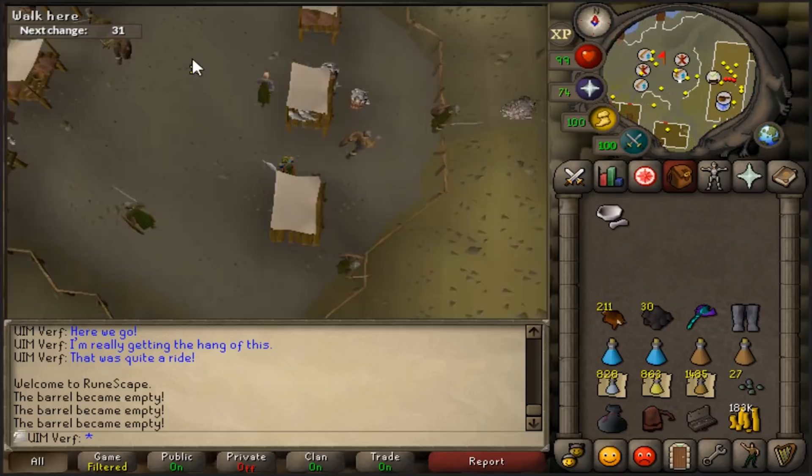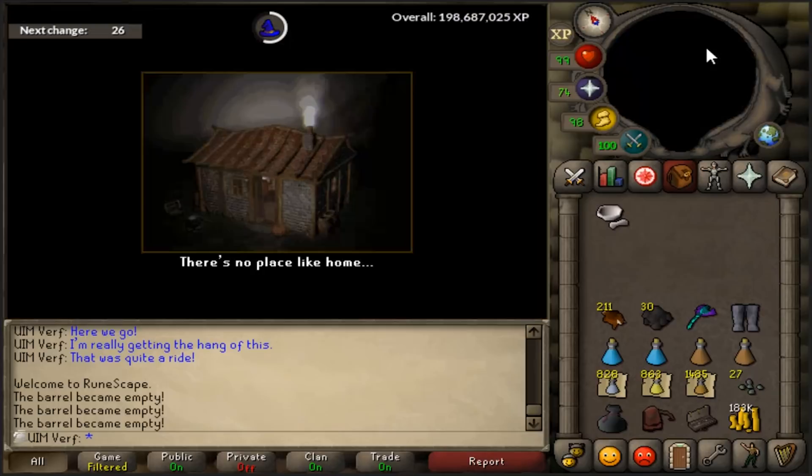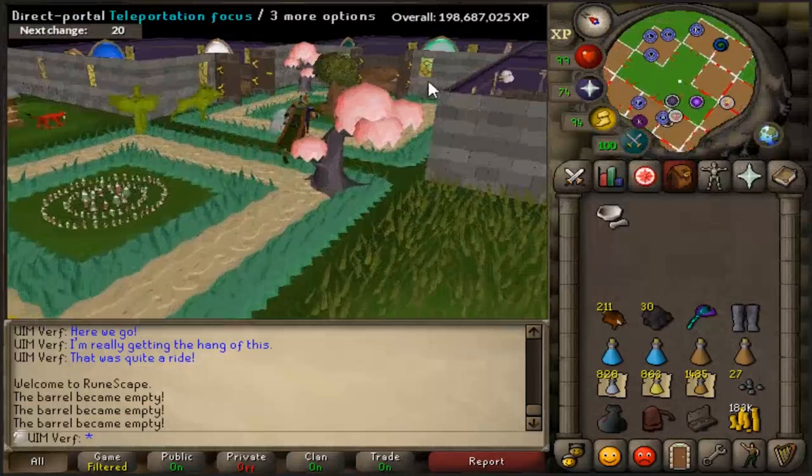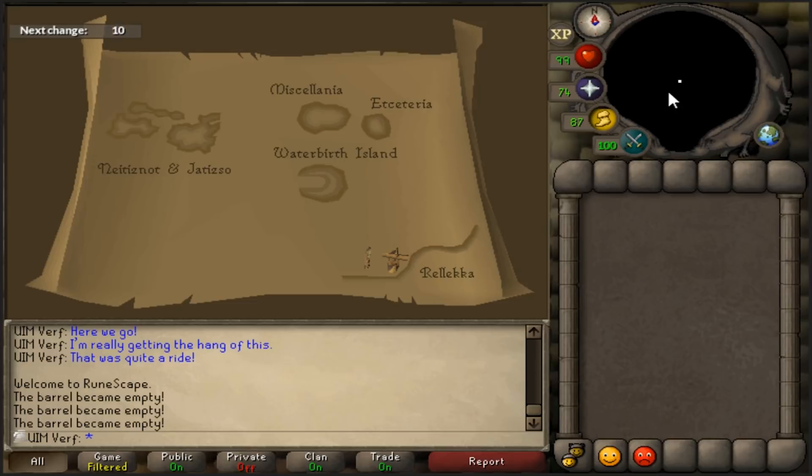The method to get here is using the boots. You do need the Elite Diary for that, so it's kind of a high requirement. But an alternative method — what I used to do back in the day — was through my POH using the Waterbirth teleport. Just build a portal, use the portal, and you're pretty much at the market stall by walking to the east.